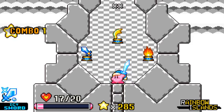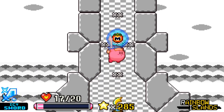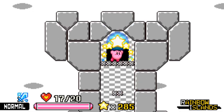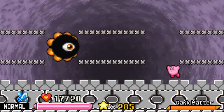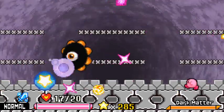Boss time. I'm gonna keep the icy sword — actually, new idea, let's go normal. Is it gonna be Dark Matter? Okay, it is gonna be Dark Matter. Dream Land 2 — it just sort of made sense to be Dark Matter.